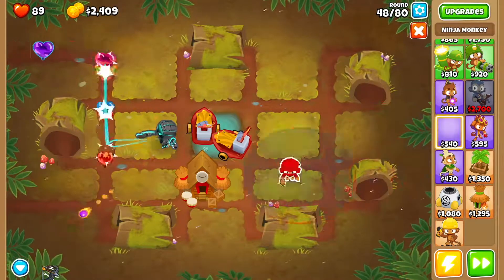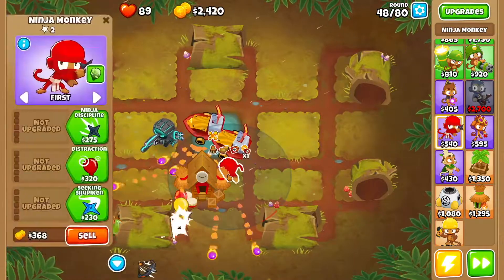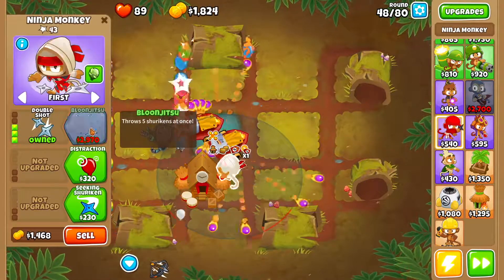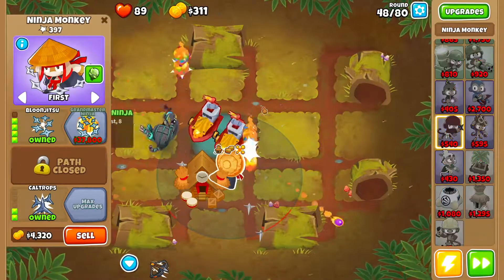At this point we're going to get ourselves a Ninja Monkey right over here. Push him as high up as you can. You want Ninja Discipline, Sharp Shuriken, Double Shot, then Seeking Shuriken and Caltrops, and then Bloom Jutsu.